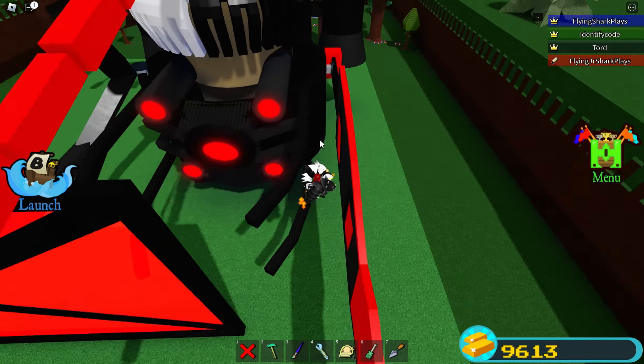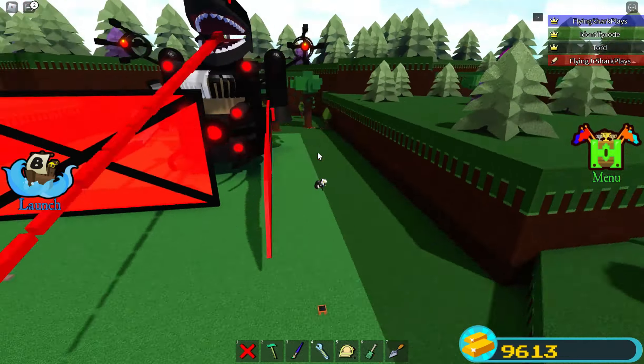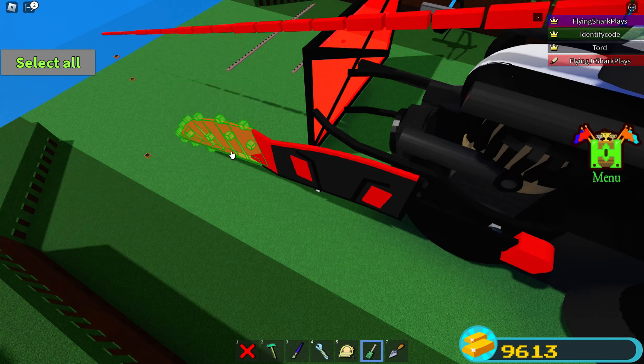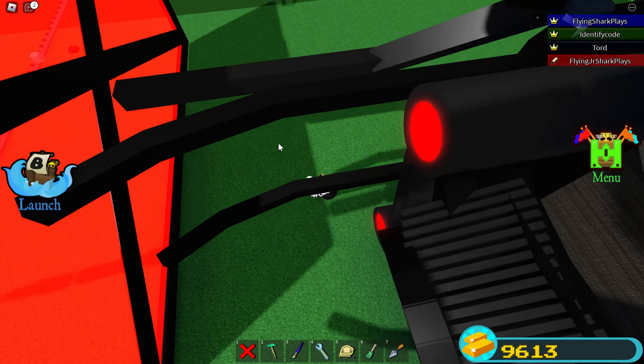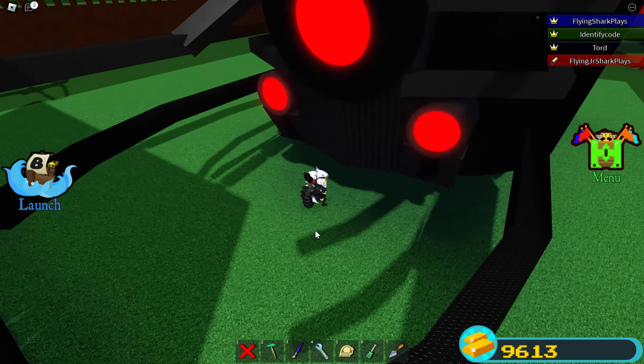Next over here we have a sword. Very cool looking sword, not very special but yeah, pretty cool in my opinion. And of course it has to have spikes on it for the damage and collision off, so it can go through builds.